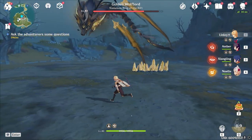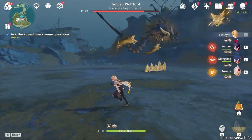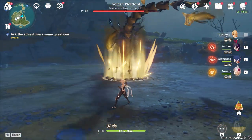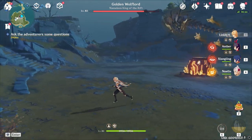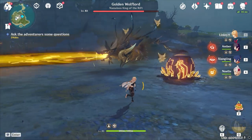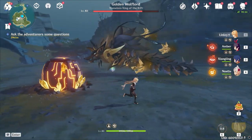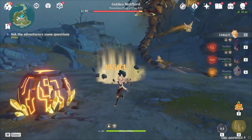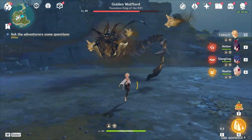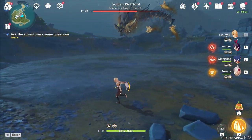We're going to hug the edge again because he does some weird stuff. You can dash these attacks really late — look how late I dashed that. Nice and easy. As long as you stay towards the edges, he'll pretty much just do the beam and the skull attack. He does have a dash which you avoid by dashing to the side. He also has a tail swipe, so if you're behind him, be careful — don't stay too close, especially as a melee character.